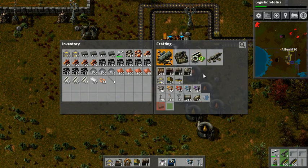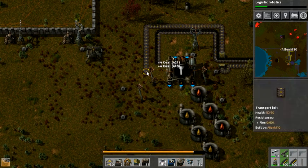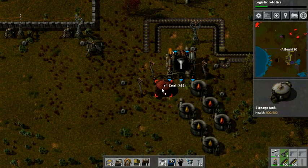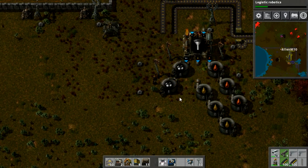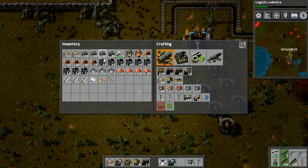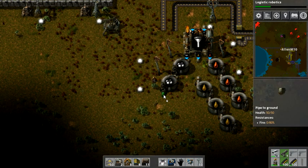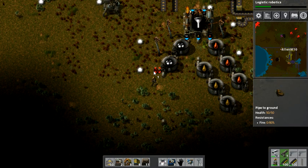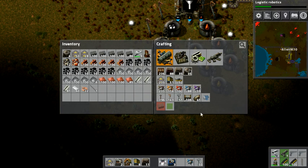Maybe I should even make a storage tank or two - not five, maybe just one or two. Five's a bit overkill. So now these storage tanks can be filled with petroleum gas, and I can have two outputs. I just realized I left all my supplies at the base, so I'm going to go get those real quick. And we're back at the chemical plant.